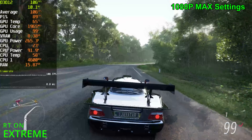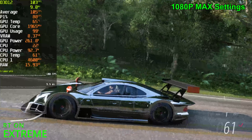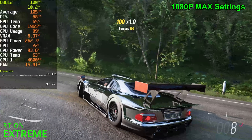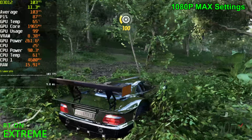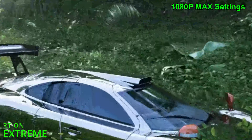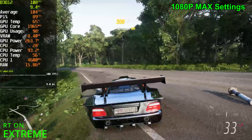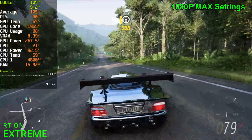So everything else is the same as before — all the reflections are the same, they still look pretty good but a bit blurry. Now the car will reflect onto itself, so if you look at the mirrors — I'm going to find a better angle. If you look at the mirrors now, it's reflecting onto the car itself, whereas before it wouldn't do this. It's a very nice, clear, and sharp reflection. The wing is also reflecting onto the car, but that's all it is — you don't get NPC car reflections, you don't get environment reflections, only the car onto itself.